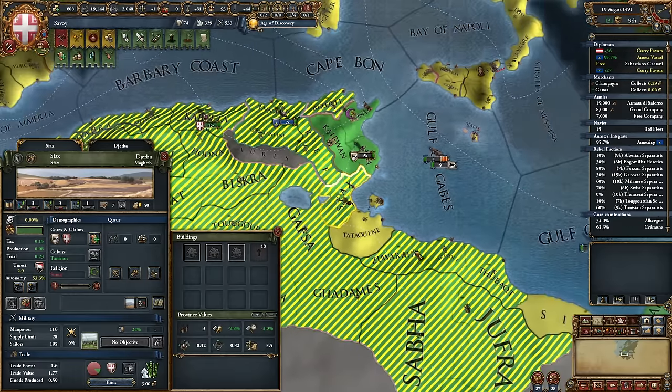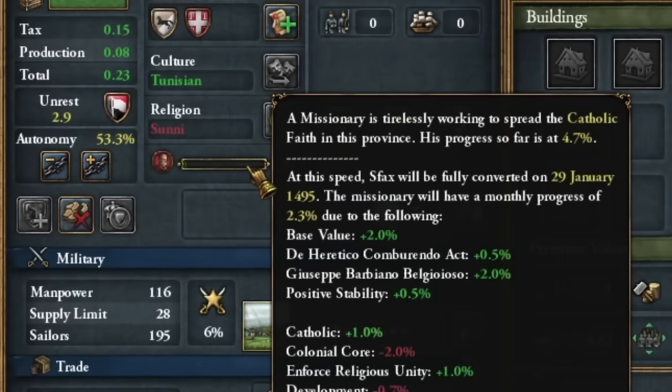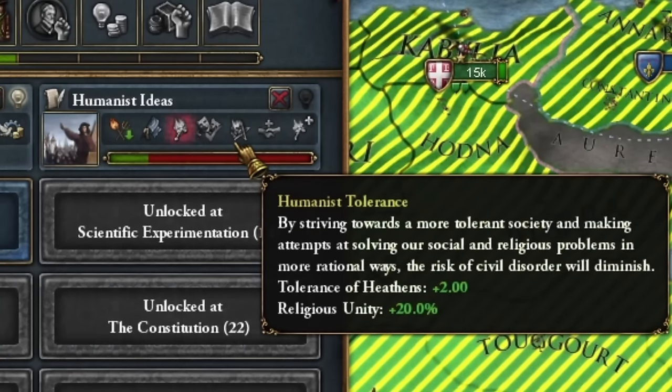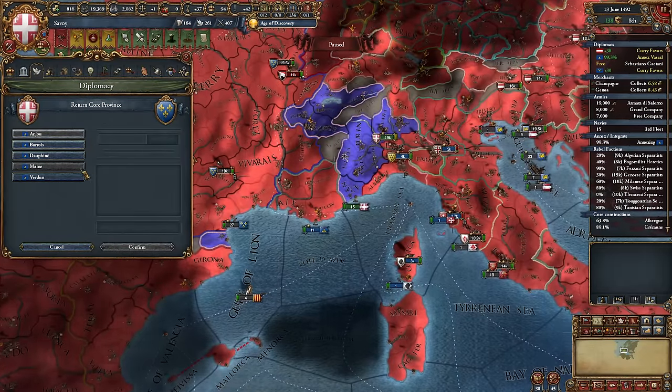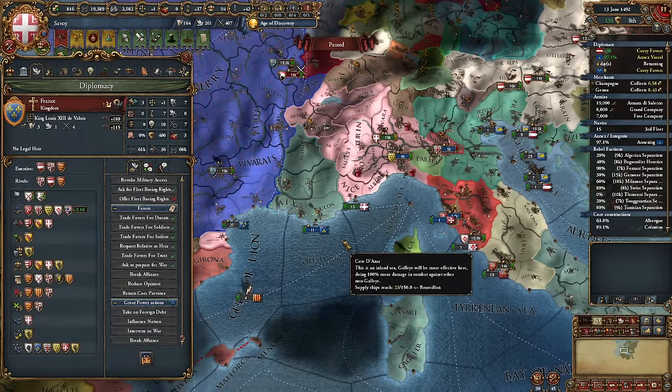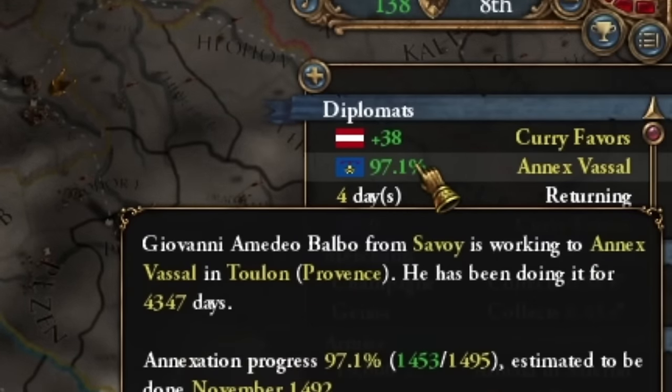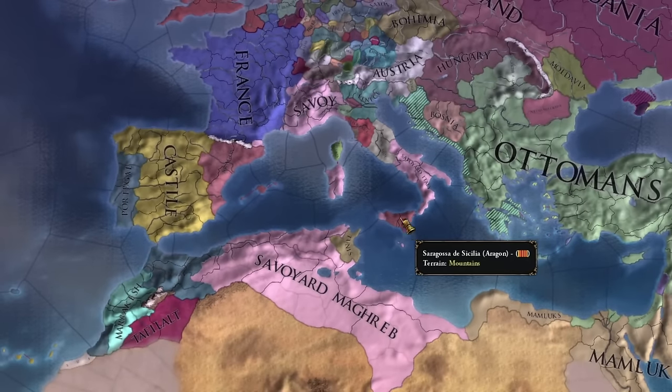Meanwhile I'm also converting a province in Tunis. It's going really slowly for now, but soon our ideas will develop and after developing humanistic ideas I won't even have to do this. From France I'll only take back one province unfortunately — it's a shame I won't use the rest of my claims, but I integrated Provence too quickly.